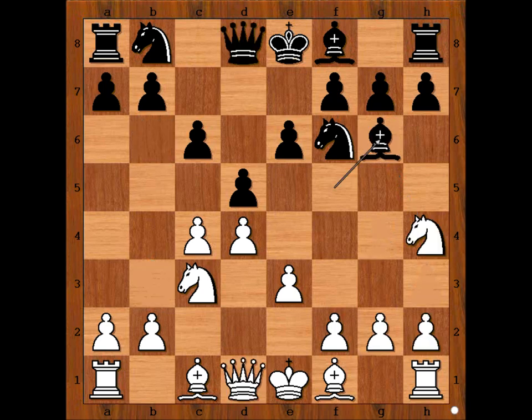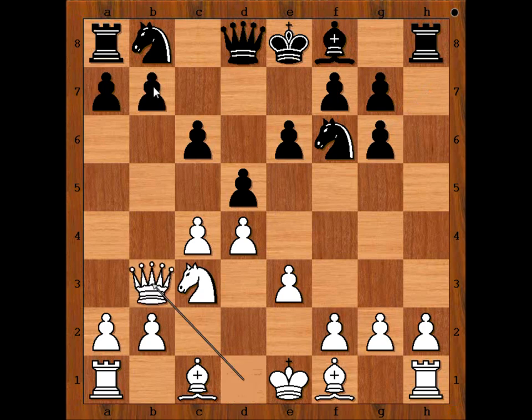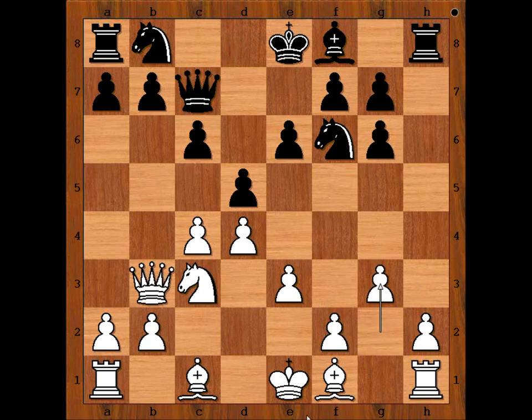In our game we have bishop to g6. Knight takes bishop. H takes on g6. Queen to b3 attacking the pawn on b7. Queen to c7 defending, and note that black's queen and black's rook are connecting on h2. Maria played g3. H3 is also played in this position — it's a matter of taste.